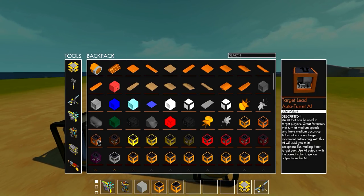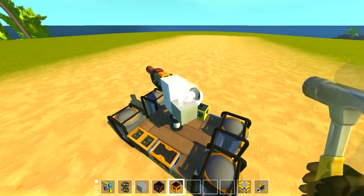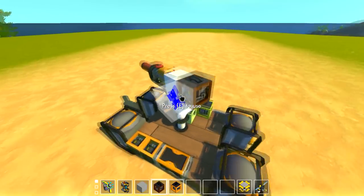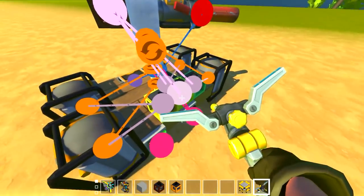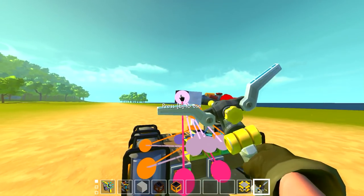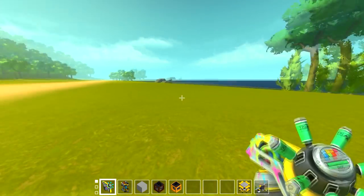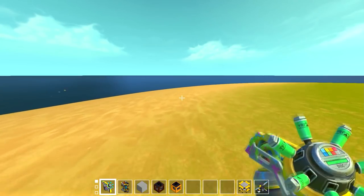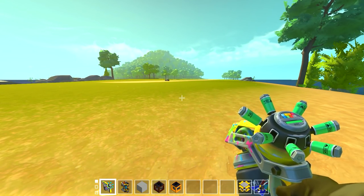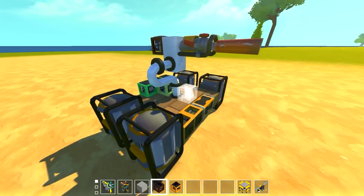We need the potato drop function so we adjust the AI to incorporate it as our distance increases. Blue Flame has an AI that does that - the potato drop auto turret. There's also a target lead auto turret so if you're running it'll lead the shot, and then the advanced one incorporates both. We'll use the advanced one. Hooking that up the same way, it should now incorporate both potato drop and target leading - it aims the turret up slightly and works really really well.